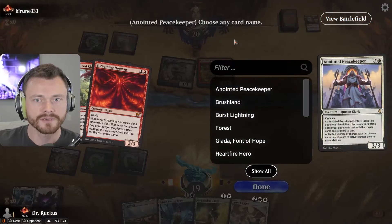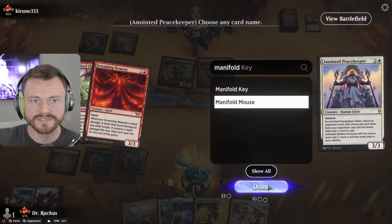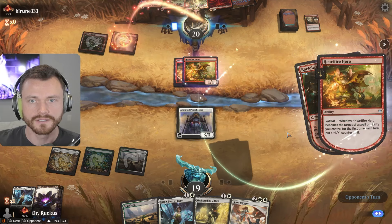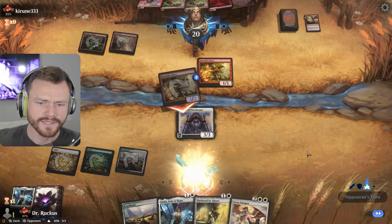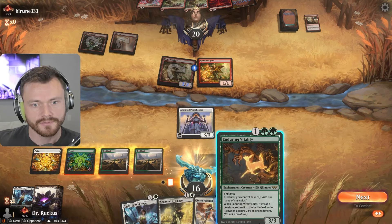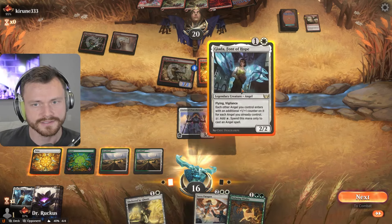The Nemesis or the Mouse — they don't have the next land yet, so it's gotta be the Manifold Mouse. Let's see if they top-deck land for the Nemesis; we'll have to deal with that eventually, but we can Shelter the Nemesis away too. Slow turn, very slow turn. No blocks here — this turn we get out the Shelter and then Paragon next turn.